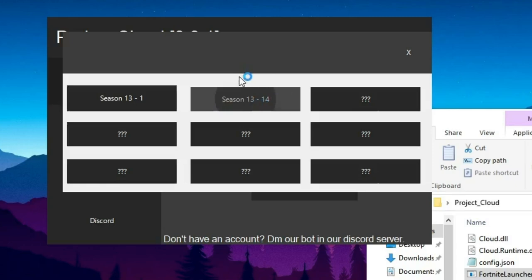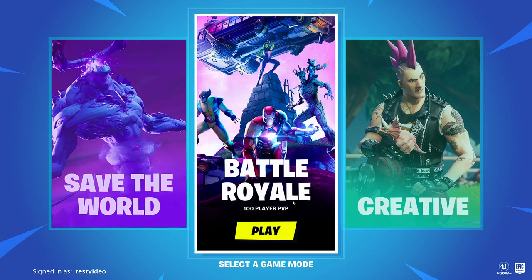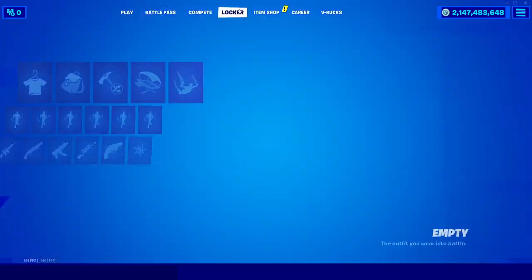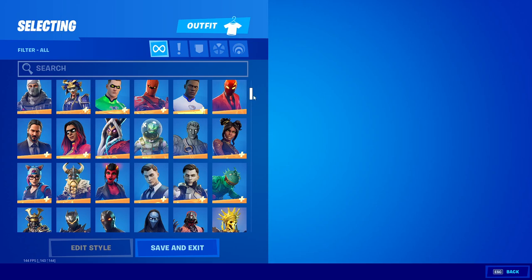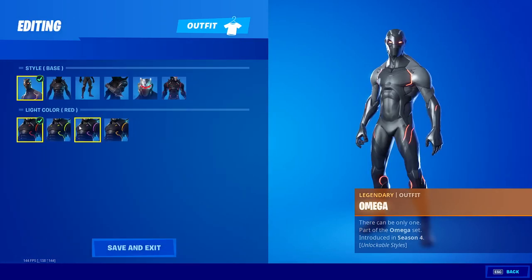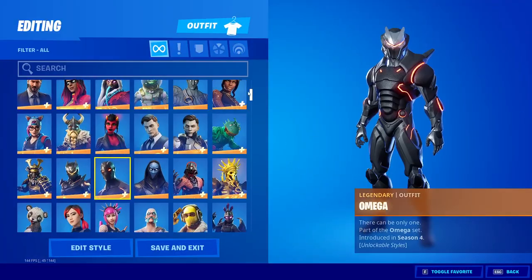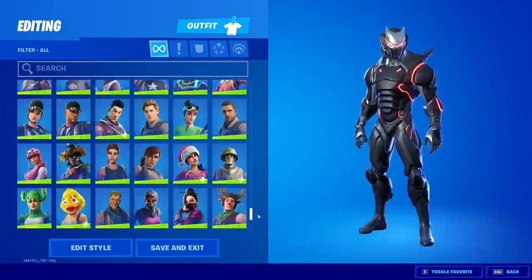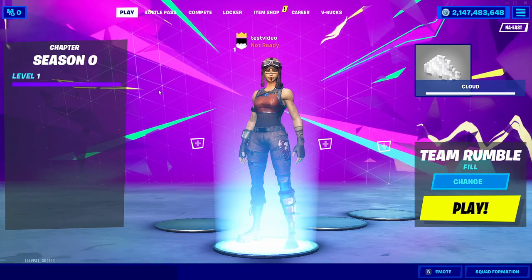Now just be patient and wait for it to launch. Once you're in the game, click on Battle Royale and you'll be sent to the lobby. If you go into your locker, you'll see that you have all the skins in the entire game and can equip any of them. The skin also has all the edit styles, including a bunch of OG skins. Scrolling down you can see all the skins up to Chapter 2 Season 4. If you want to use the Renegade Raider, just search it up and you can find it and have an OG Renegade Raider in your lobby.